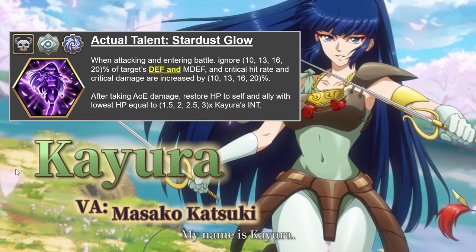For Kyura, one crucial element of the character is that her actual talent is slightly different from the actual description. Specifically, when attacking and entering battle, she does ignore the target's defense as well as magic defense. This is crucial because being able to ignore defense means her soldiers actually do more damage than they are supposed to — a very crucial element that makes her 3C much more effective than it may initially seem.